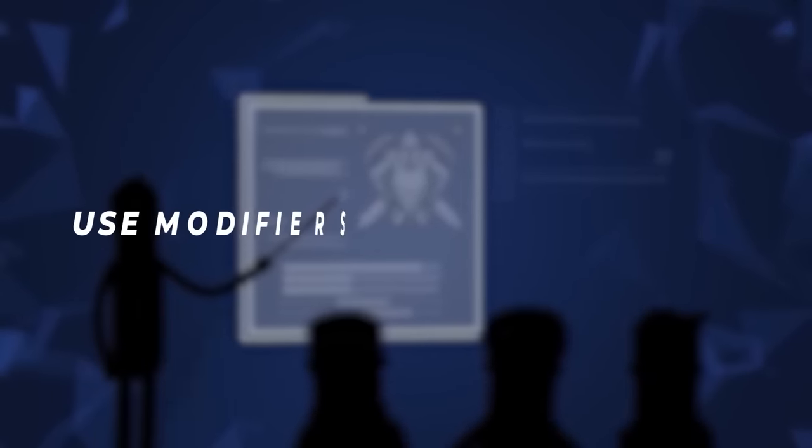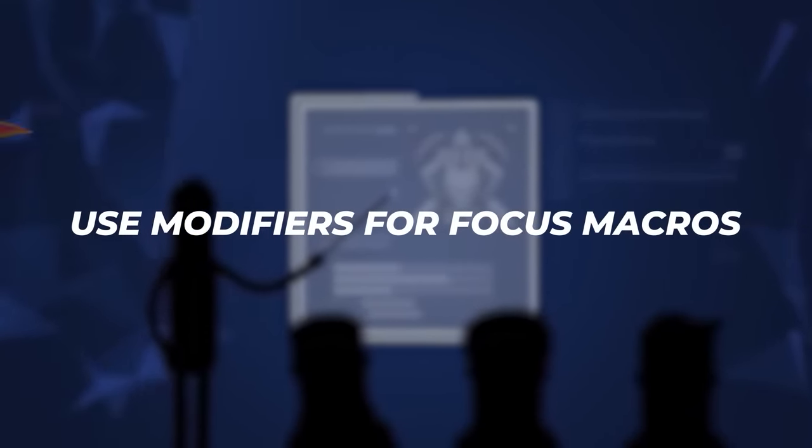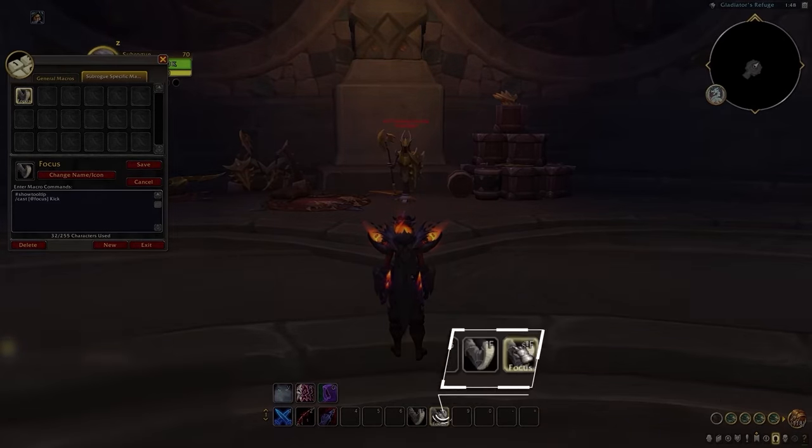The second rule is crucial to becoming a better player and involves using modifiers for focus macros of the same spell. For example, as a warrior, we might have our pummel bound to F, which means we can use shift F or control F for the focus macro of our interrupt. We can do this across all of our interrupts on all of our characters to make things intuitive no matter what class we are playing.